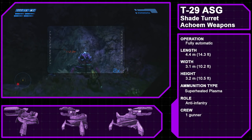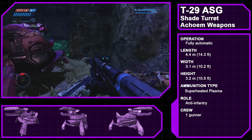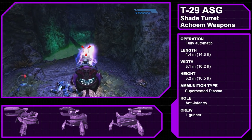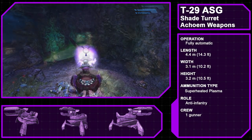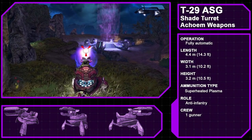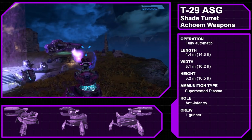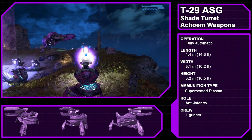Next up is the Type 29 Anti-Infantry Stationary Gun, or Shade, a gun turret manufactured by Akkoem Weapons, a Sanghelios-based manufacturer located on the continent of Tolvus. One of several stationary guns to hold the designation of Shade, the Type 29 trades protection for mobility, being much easier to move around than other models. The three prongs of the gun fire a trio of plasma bolts at a time at a medium rate of fire.